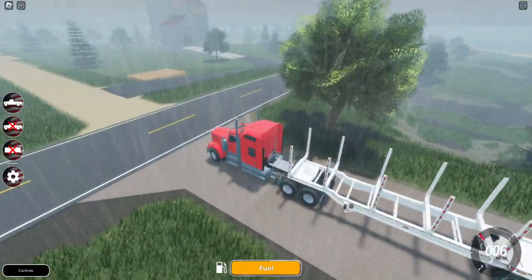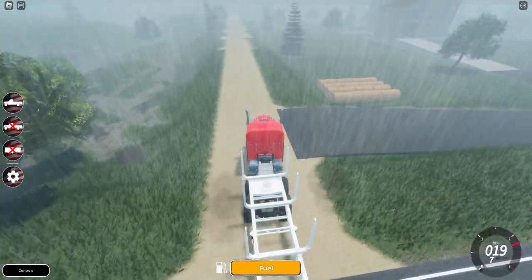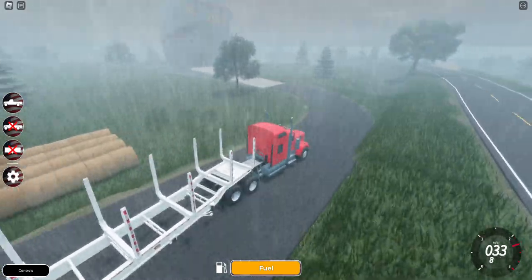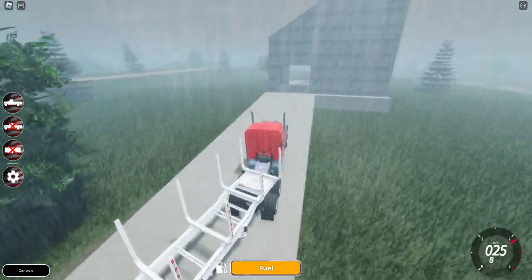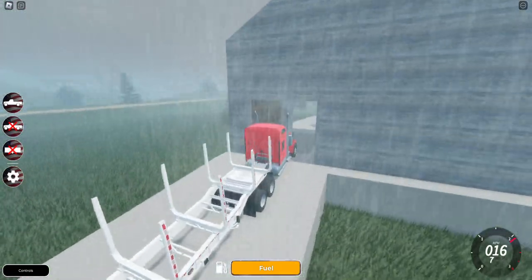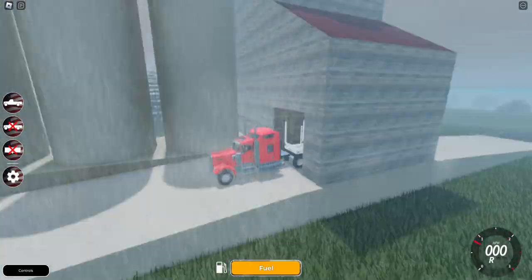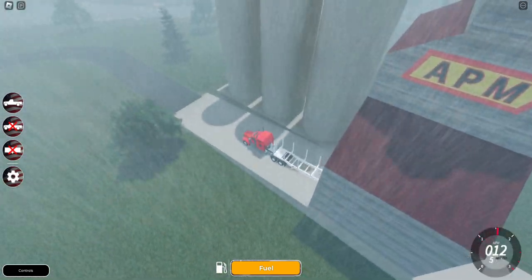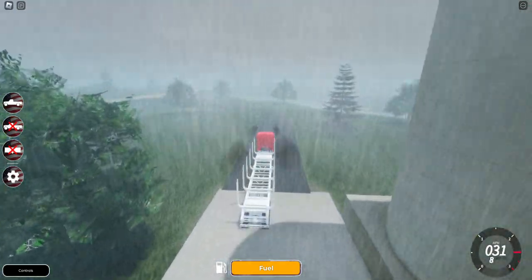It looks like we have something here on the right. I think this is where you kind of drop off rain and stuff. I don't know anything about farming, so I would not know. It usually would drop off your trailer into that thing down there and it would fill up these silos, I believe. But that looks pretty cool — it's definitely giving farming simulator vibes.